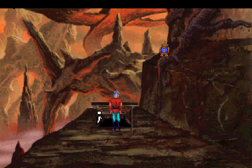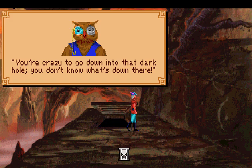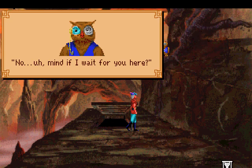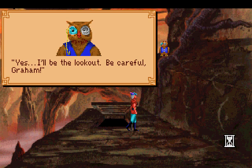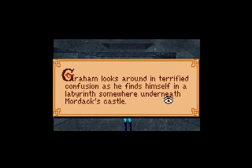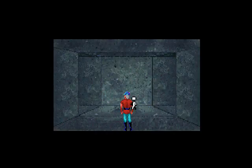The open grate on the stone platform invites Graham's entry. Let's go ahead and head inside. You're crazy to go down into that dark hole — you don't know what's down there. Well, do you have any better ideas? No. Mind if I wait for you here? No, that's a good idea, Cedric — you be the lookout out here. Yes, I'll be the lookout. Be careful, Graham. And this is the Labyrinth. As far as mazes in adventure games go, I don't think this is the worst one I've ever seen. I remember when I first played this game with my uncle, he said you need to draw a map. At ten years old, I just brute-forced the maze — just clicked around randomly, and ten minutes later I found my way out.